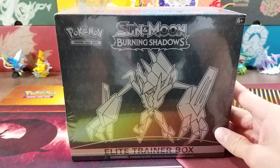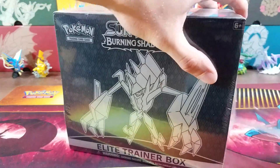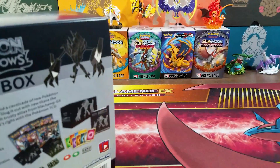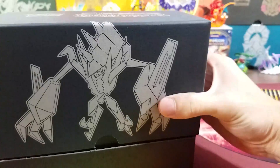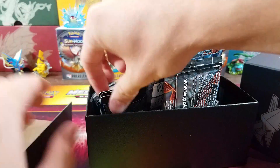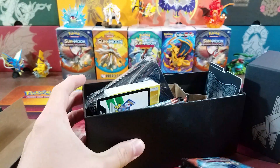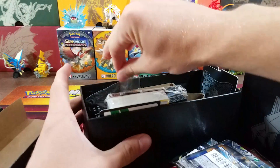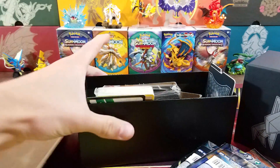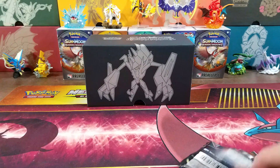He has been on quite a hot streak with these Elite Trainer Boxes — I'm hoping to end it. So without further ado, let's get this open. We're not going to show everything inside since we know what's in here: sleeves, dice, dividers, a code, energies — all the basics to play the game. There's also a player's guide which tells you what cards are in this set. We'll pull all this aside and open up some packs.